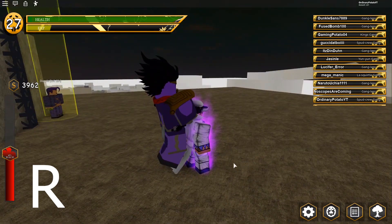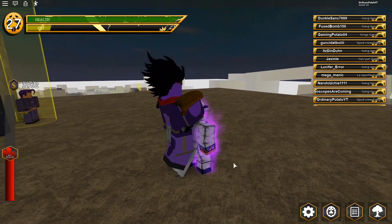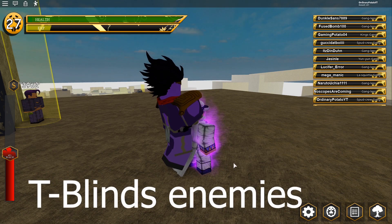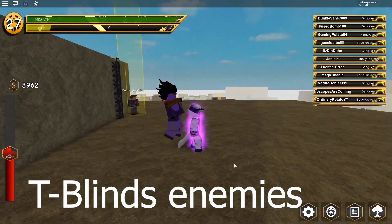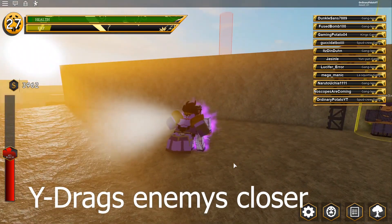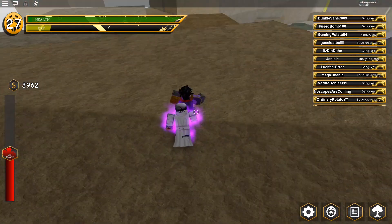And then we have R, which is the aura — but it's more powerful because it's a barrage-type stand. We have T, which is Star Finger, which blinds enemies when you hit them with it. And then we have Y, which sucks in the enemies, so you get closer to them.